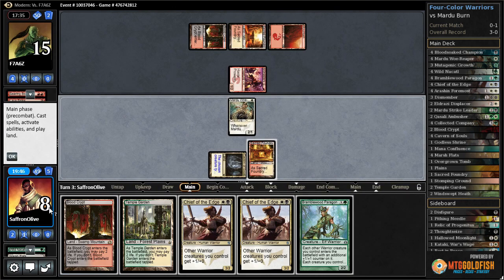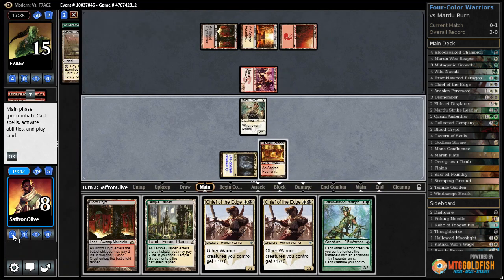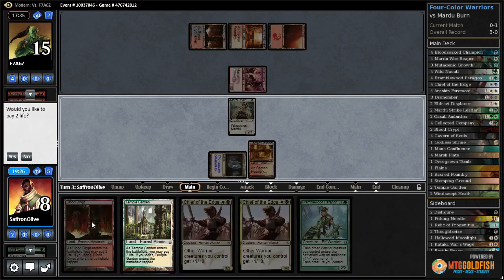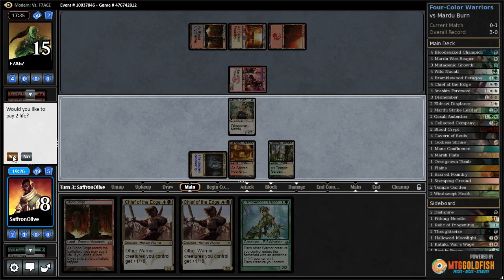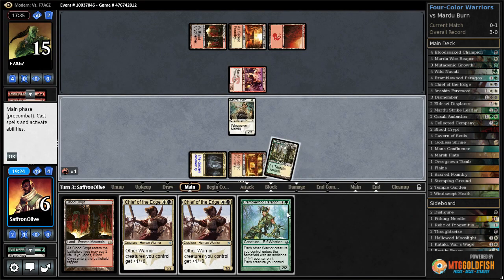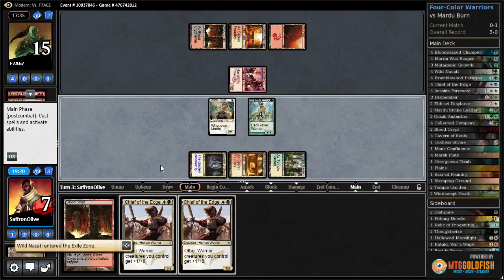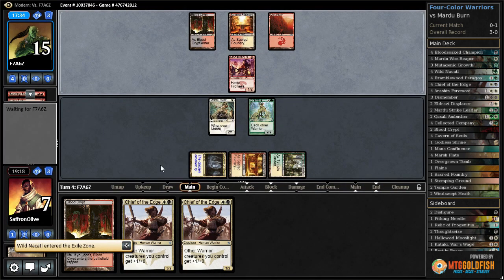We play untapped blood crypt, go to six — chief of the edge, or actually maybe paragon — go back up to seven. That leaves us dead to boros charm plus a three-mana burn spell. As it is right now we're in chumping mode. I think we got to do it. We go down to six. Bramble with paragon, go back up to seven — at least we're not dead to two three-damage burn spells.